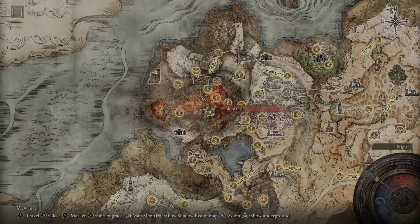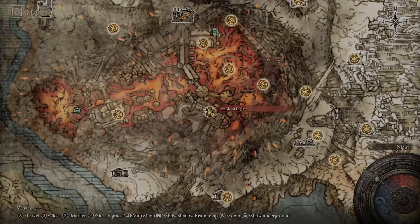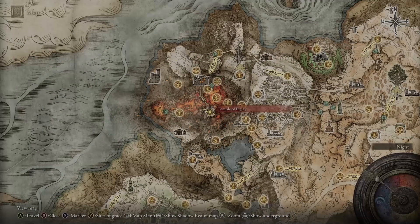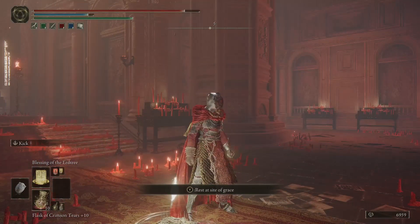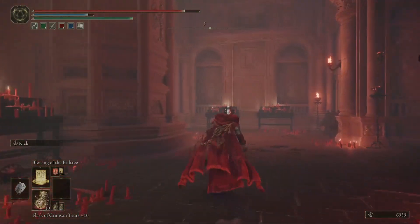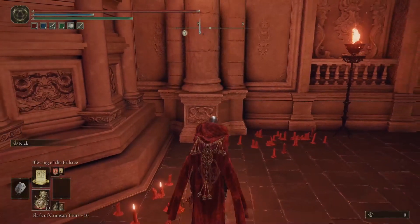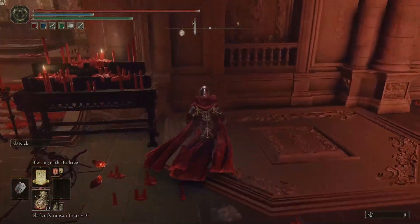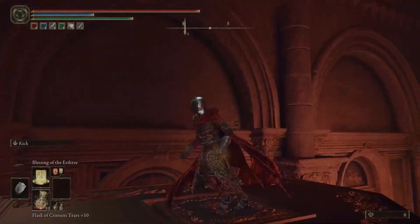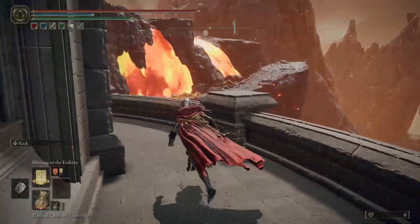Overall it is a very good weapon. To get this weapon you need to head to the Temple of Eiglay in Volcano Manor. Once you get to the site, just head to the right side to the elevator. I'm going to show you the long route how to get it. Once you hit the elevator, go from the top and just follow what I do to get to the enemy that will drop the blade.